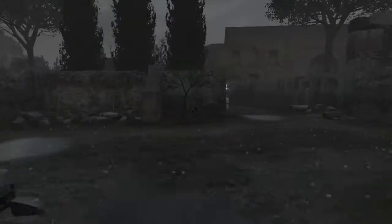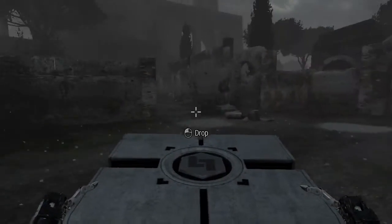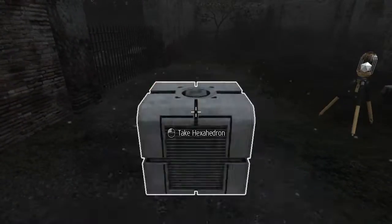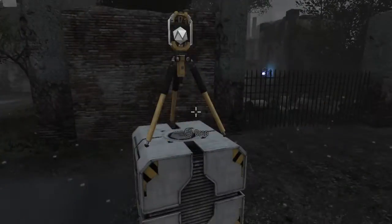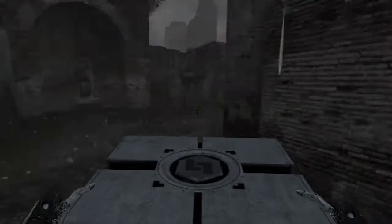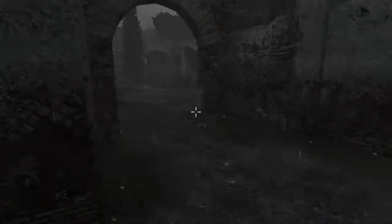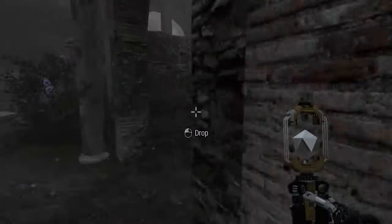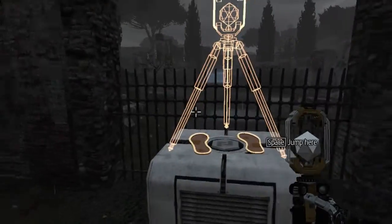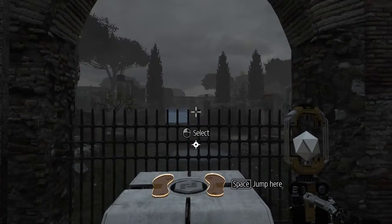I just need to go over this fence instead. Wait a minute, what happens if I put this on the cube? Ah, it just falls, okay. I thought I could carry them both at once. It's kind of disappointing that a lot of games don't let you carry multiple objects at once. It's a bit of an odd decision.